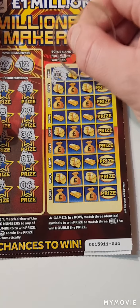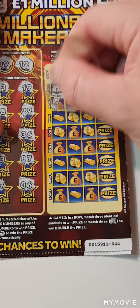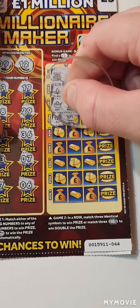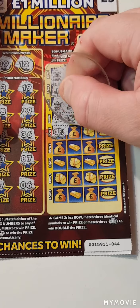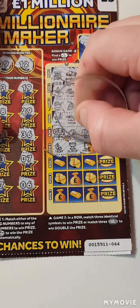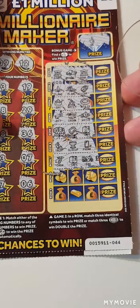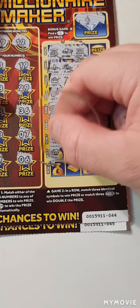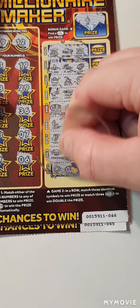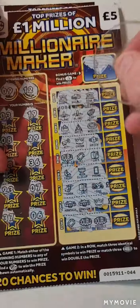Can we match three or find three doubles? If we find three doubles, we get double the prize. There's one double — no, it's not. Nope. Can we find another mansion? Nope, it's a crown. So guys, we just have the fingers on that one. Let's come back to that one.